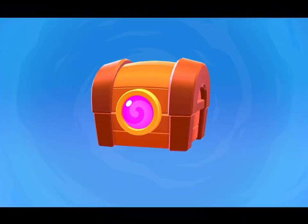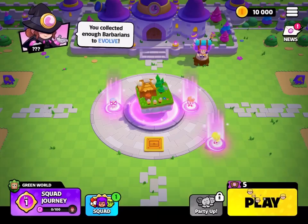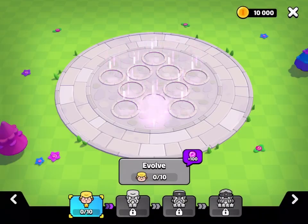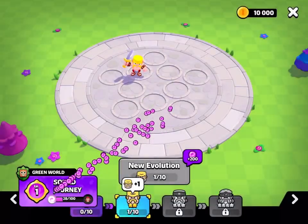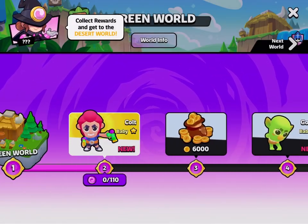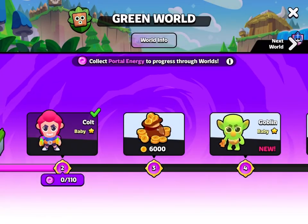Lots of first place bonuses. I got nine Barbarians — I'm sure you get that every single time though. We got the classic evolution Barbarian. I think we just unlocked a new Buster character — it's cold. I think he's pretty good too. Let's get that Goblin.